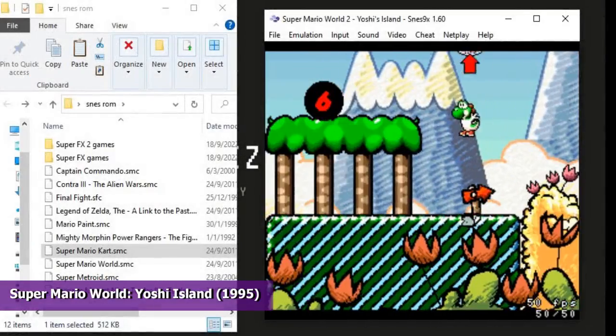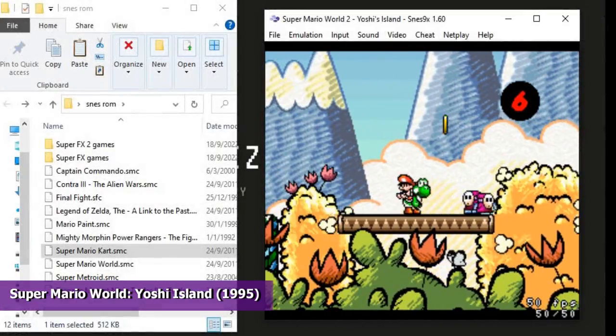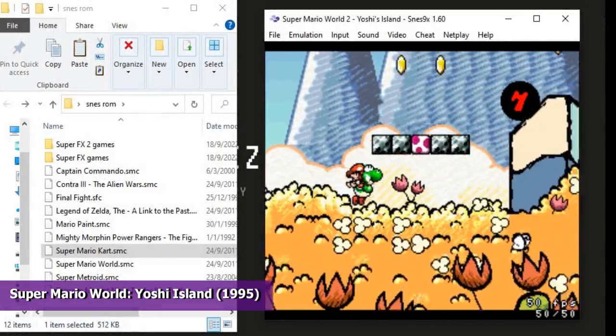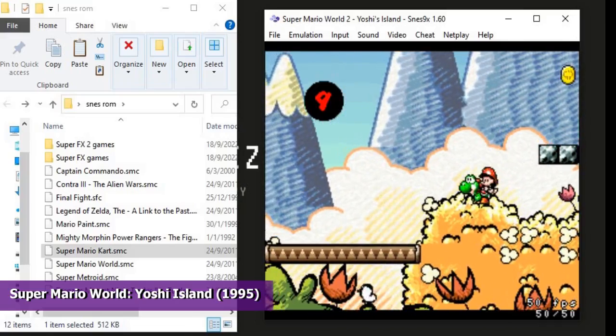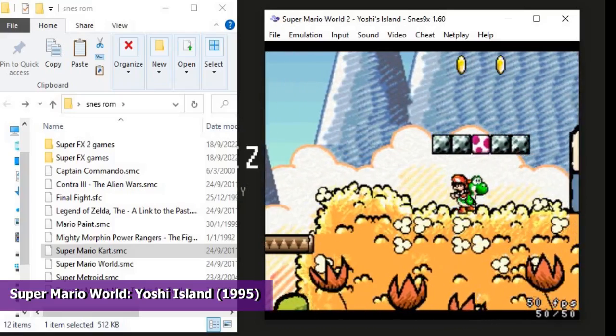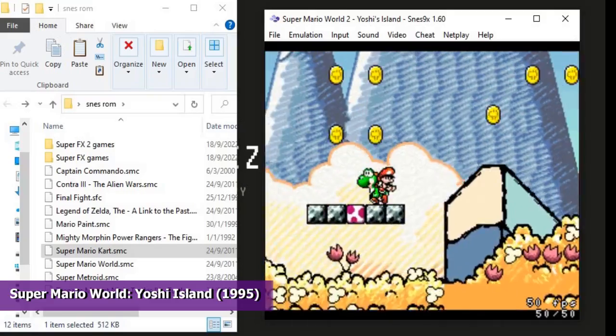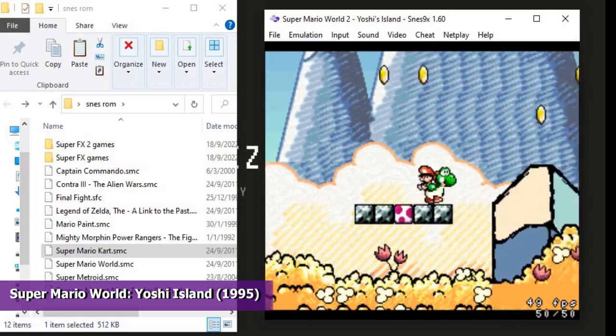Lastly, let's take a look at Super Mario World 2: Yoshi's Island. The game is the prequel to Super Mario World and stars Yoshi and the Yoshi clan who, while carrying Baby Mario, travel across Yoshi's Island to rescue Baby Luigi from Baby Bowser. The game uses the Super FX2 graphics chip, allowing for larger, more detailed sprites and more advanced effects that emulate 3D space. As you can see, the game runs smoothly on this emulator.